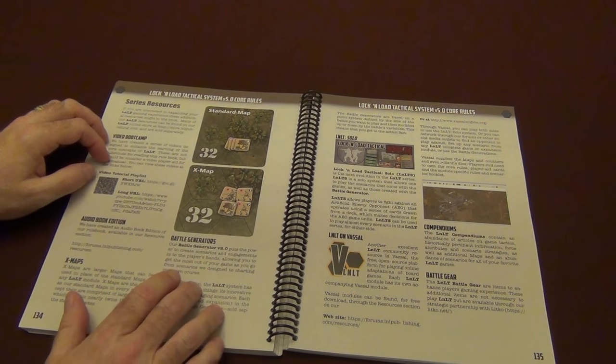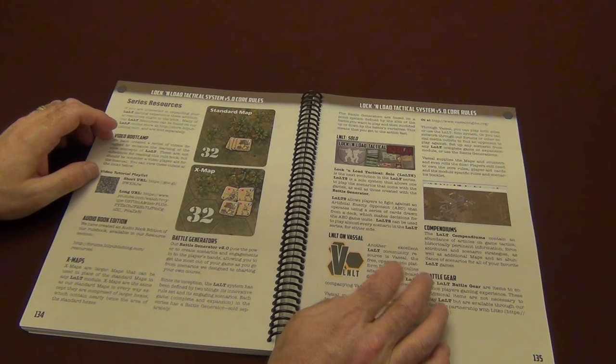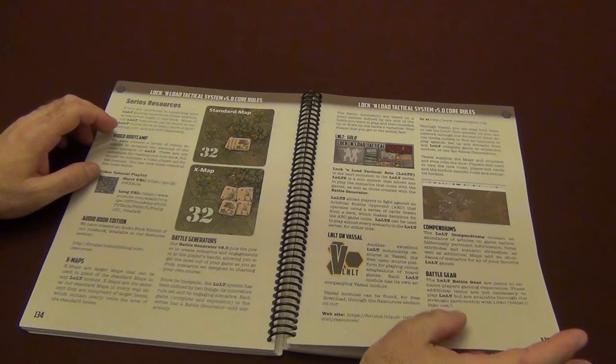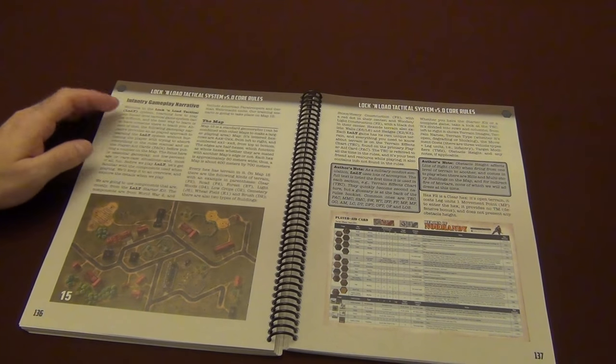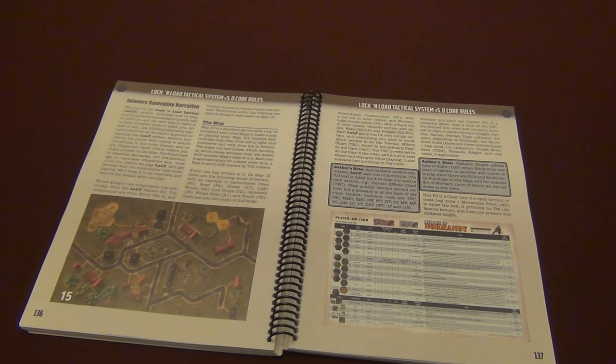We have X-Maps, Battle Generators, Lock and Load Solo, Vassal, the Compendiums, and Battle Gear — which is new tokens and things to add a little bit of spice to your tabletop. Let me pause here for a second and get a drink. My allergies have been kicking in lately, so I apologize if my throat sounds a little rough.